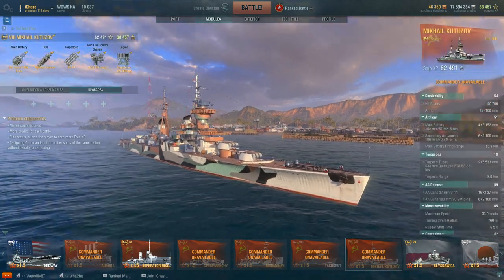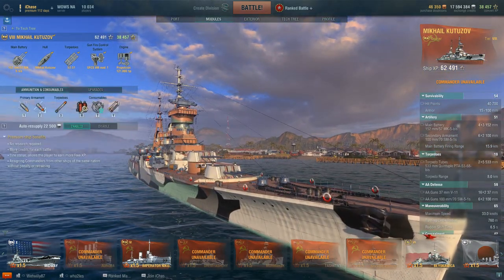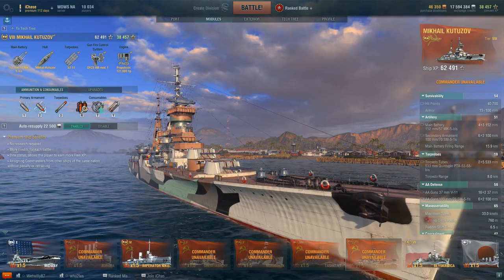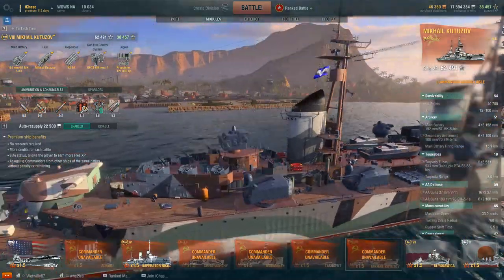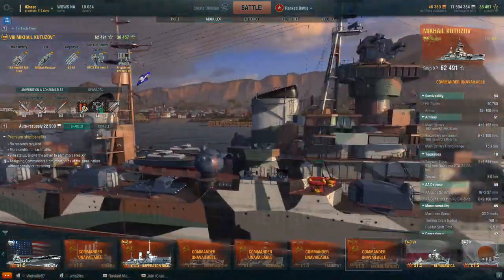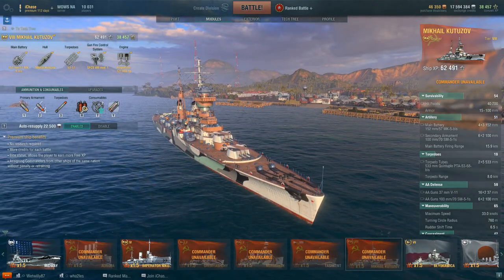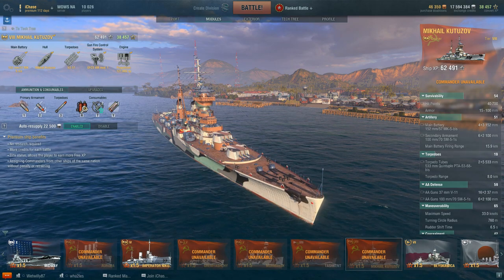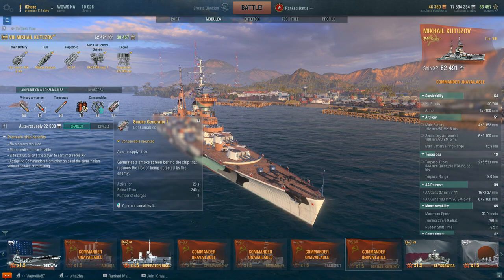One special thing about the Kutusov is that unlike other cruisers she doesn't get a catapult fighter, but she does get smoke. It's a short-duration smoke similar to the Iwaki Alpha, and it can be useful for falling back. However, it's not destroyer smoke — you can't hide in it and keep shooting indefinitely, because the smoke will dissipate quickly and you'll end up getting shot.